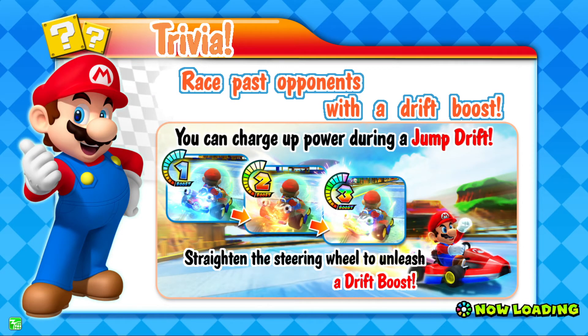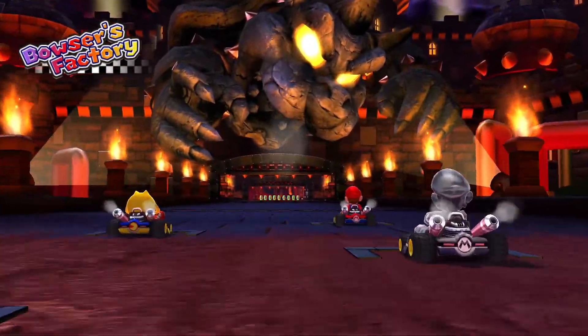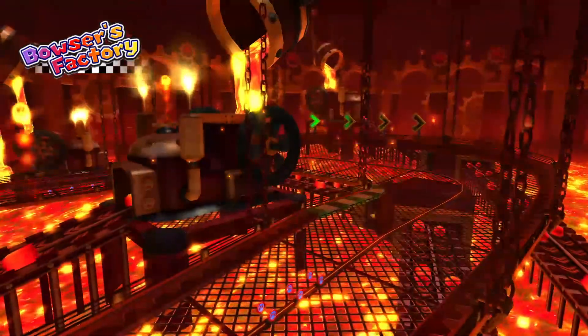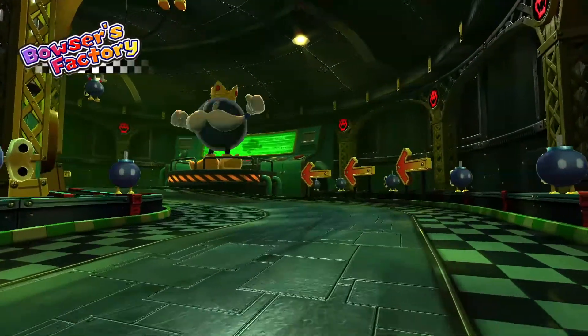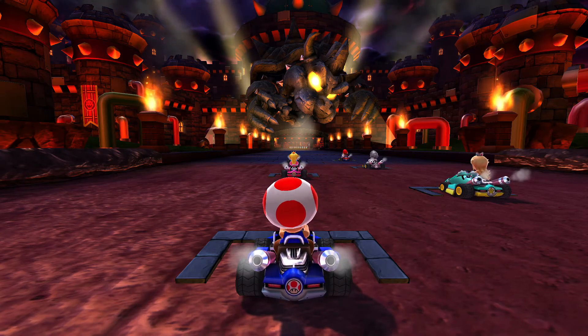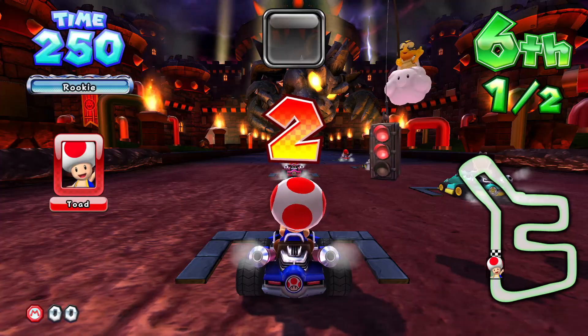It doesn't really give you a loadout or item — it does the same randomiser thing as it does in the worldwide version, but you find that out during the first race. This is an awesome looking Bowser's Castle with lava sections, courtyard sections, and factory sections, so it's actually known as Bowser's Factory — one of the tracks.